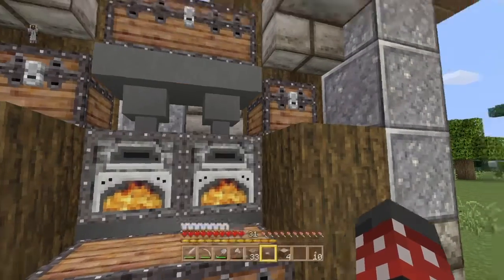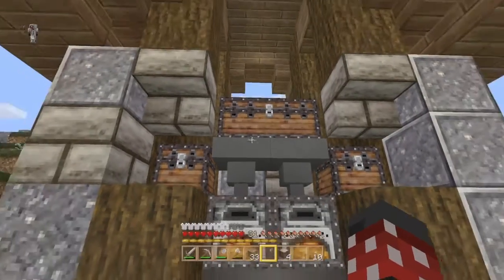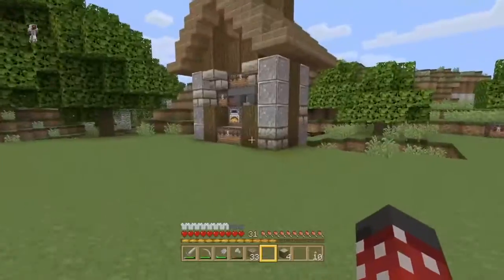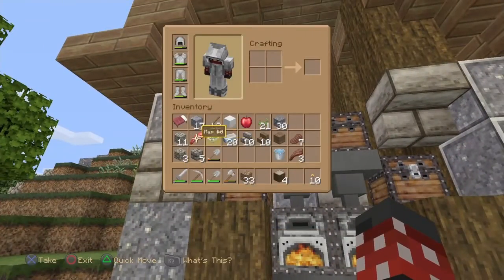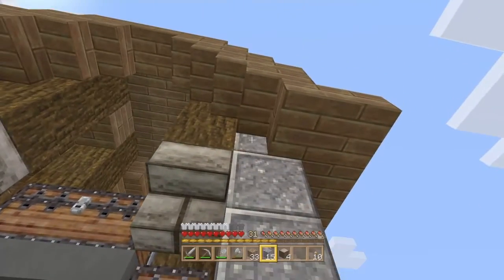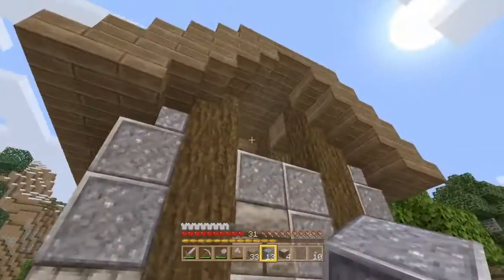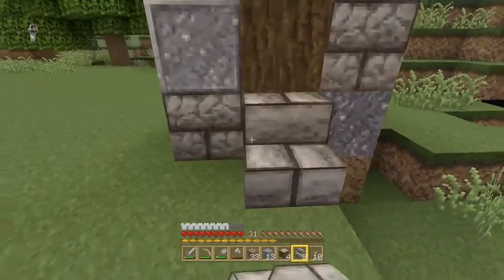It's on its last few items — the gold might be in the hopper. We're almost done smelting all of this iron, which is good. We have our automatic smelter building. Maybe we could put some andesite there and there on both sides. I have some stone brick stairs — let's do this.